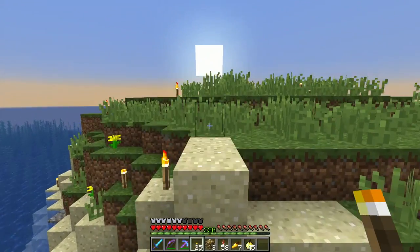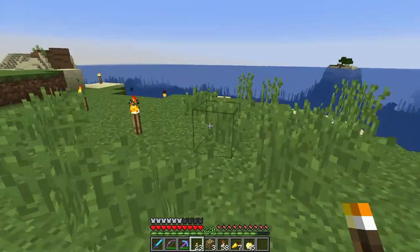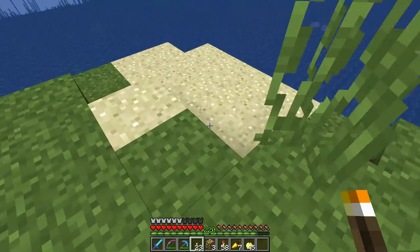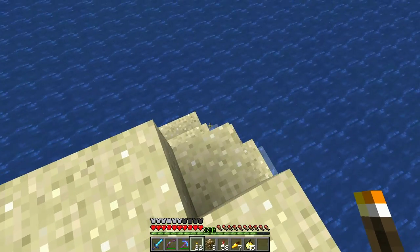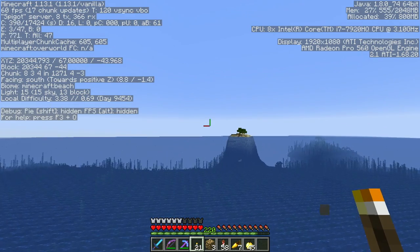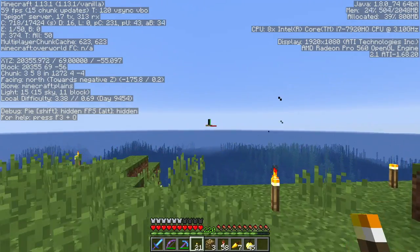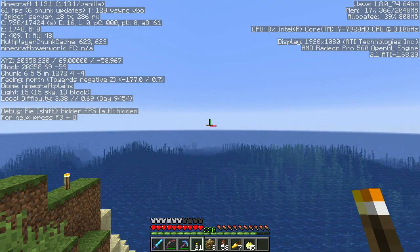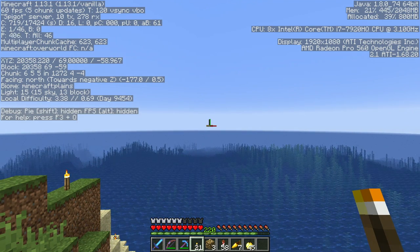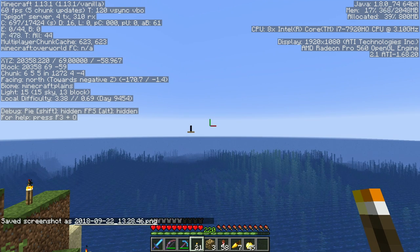All right, so this is my home now, at least for a little bit. We will be using this as a forward operating base and we'll kind of live here for a little bit. So I need to remember what the coordinates are. Let me look at the portal, which is up in the air over here. Not super convenient, but I can build a bridge over to it. We are at X 20,358 Z minus 59.